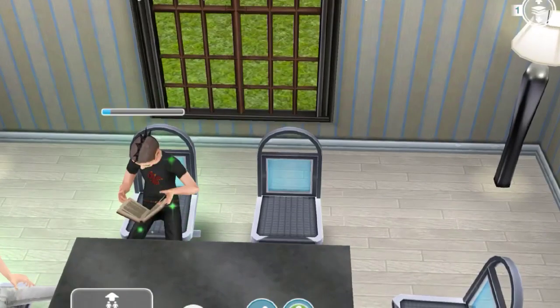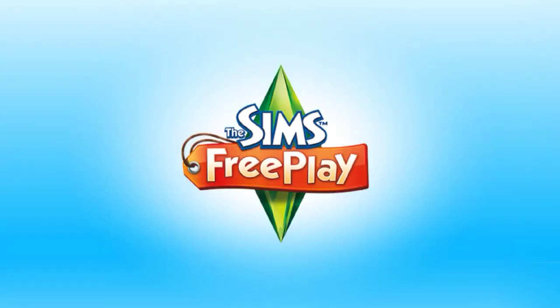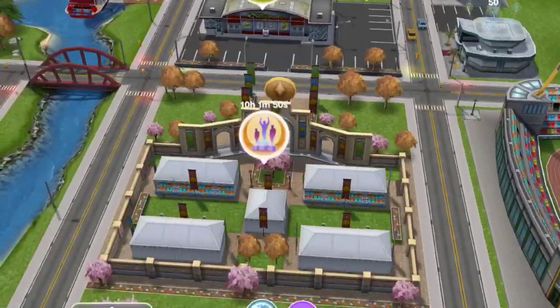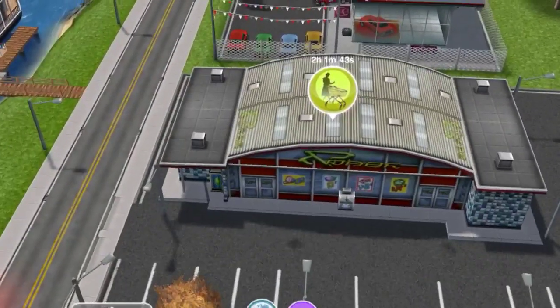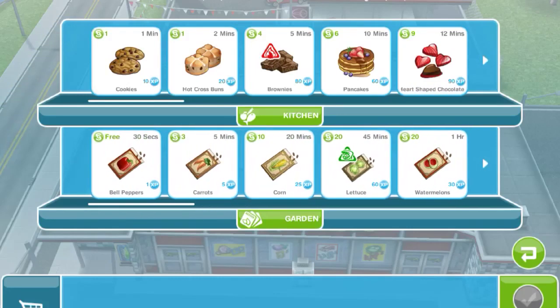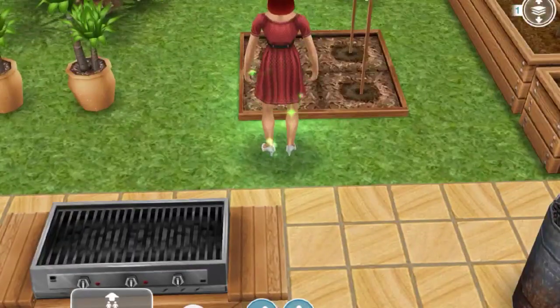The next goal is to buy some seeds from the supermarket. Go into neighborhood mode and make sure your supermarket is built — it's right next to the auto dealership, party boat, competition center, and nightclub. Once built, click on any of the garden items. Any of these count as seeds, like bell peppers (which are free), carrots, or corn. If you don't want to waste money, just buy bell peppers. That's the seventh goal.